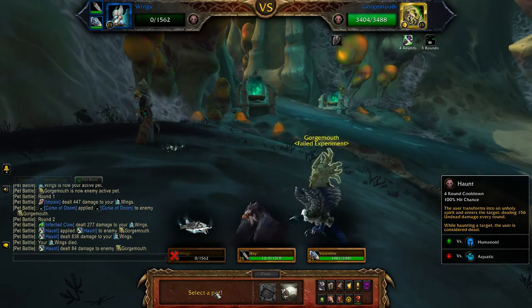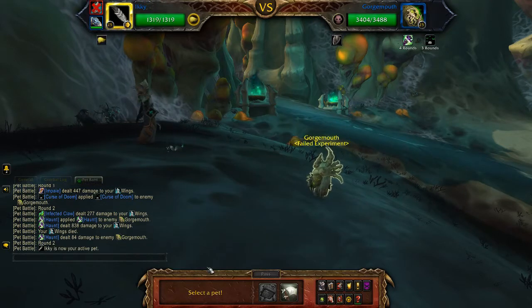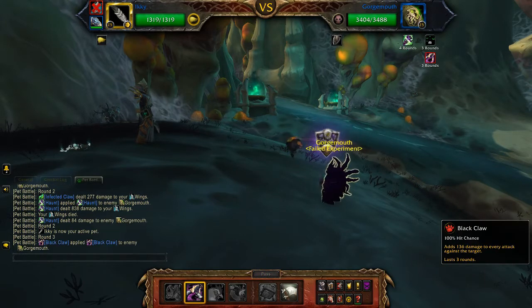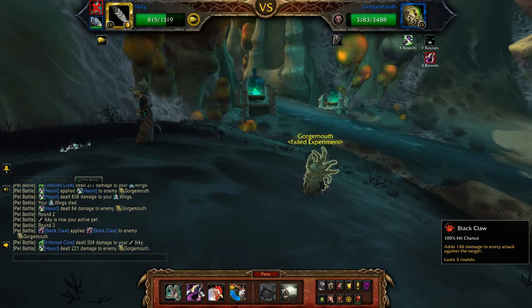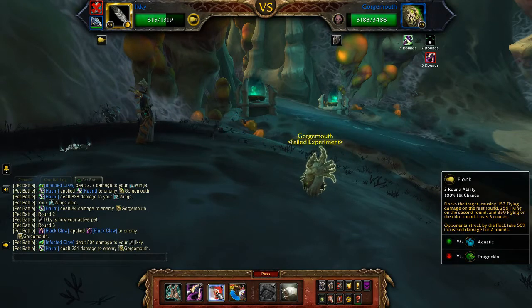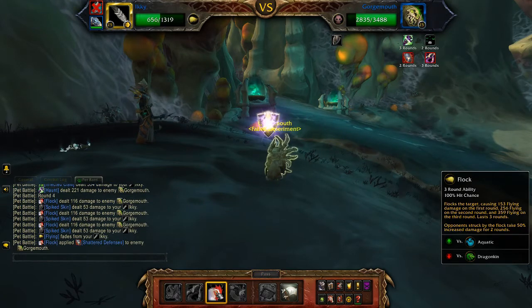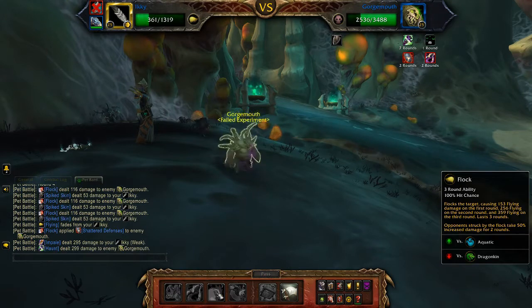Then you want to bring in an Icky or a Foul Feather — I'm going to bring in the Icky — and use Black Claw, and then Flock. We're basically just using the very standard battle techniques for all of the pets in this pet battle.